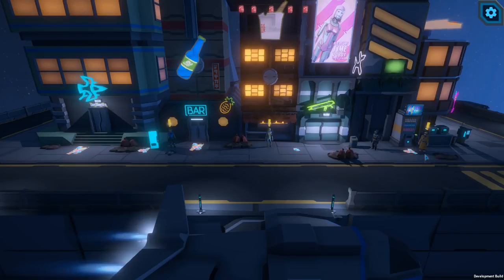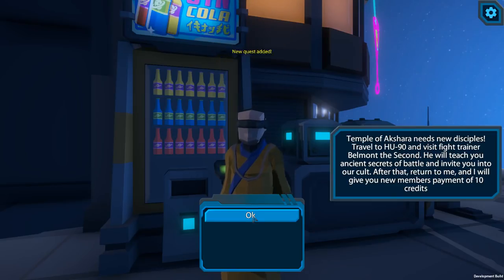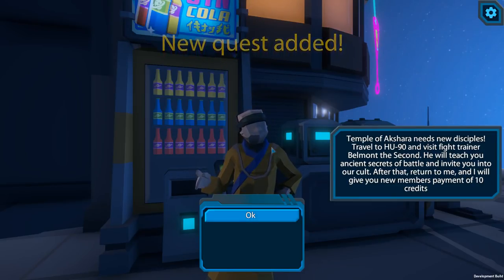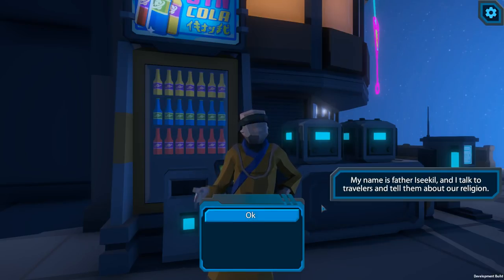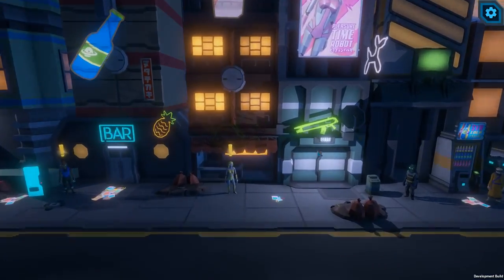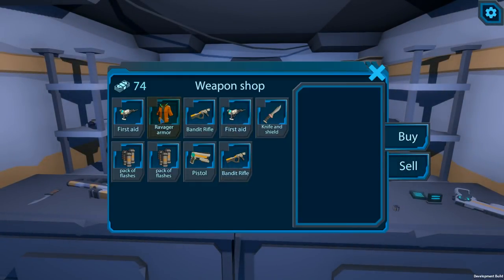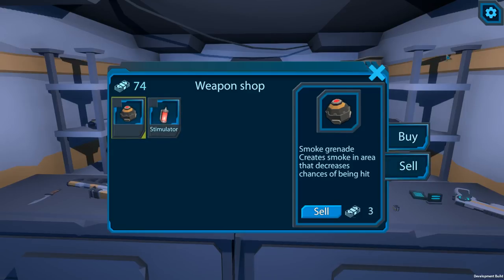We've got all kinds of different quests here. A monk says: 'Green Travelers, do you want to achieve true strength in battles? Temple of Akshara needs new disciples — travel to HU-90 and visit fight trainer Belmont II. He will teach you ancient secrets of battle.' The translation is a little off. Father Ezekiel talks to travelers about their religion. To the weapon shop — we got 74 bucks. We can pick up new armor, new grenades. I can sell stuff too. I'm not doing that. Let's just leave.